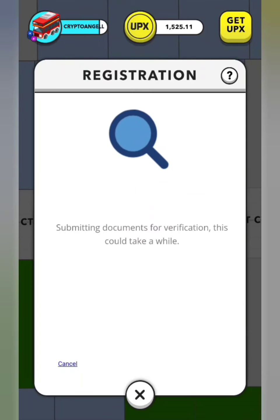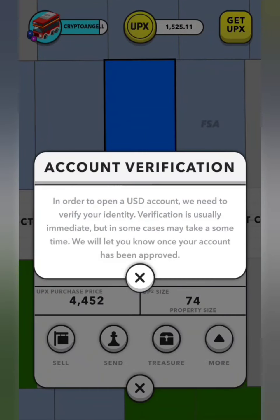It's only three photos, just sending them off, and it's come straight through. In order to open up a USD account, verify your identity — and this is immediate. We will be notified when we have been approved.